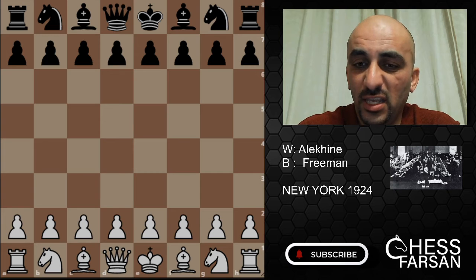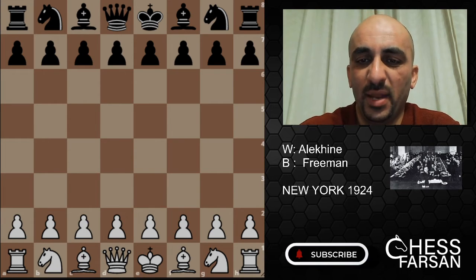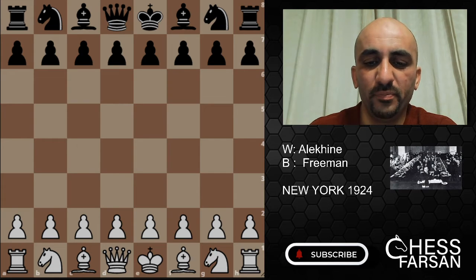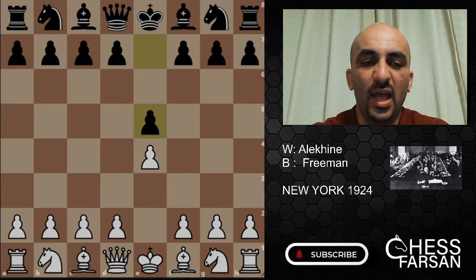The game was played in New York 1924 between Alekhine and Freeman. Freeman was actually a decent player — not a world champion, but he played well in the game. But Alekhine just did such a great job, going straightforward. It's a really nice game. It starts with e4, e5.